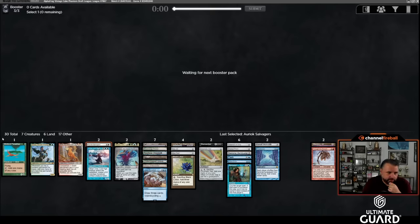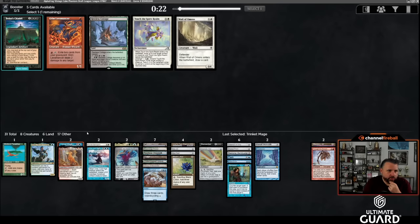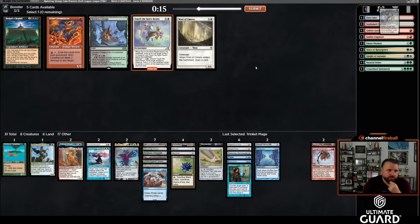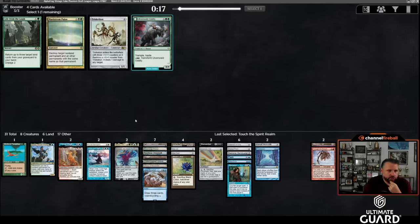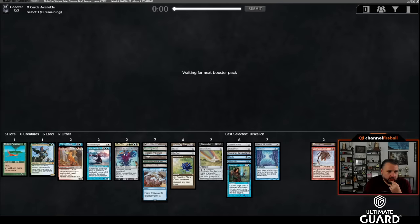There's the Salvagers! We're basically set now. Trinket Mage looks pretty strong in this deck — Tamiyo is also good if I get Displacer Kitten back. I don't really want Show and Tell; I'll take Trinket Mage. Trinket Mage is awesome here. I could take Touch the Spirit Realm but I'm not playing Restless Cottage. Triskelion doesn't do much for me, nor does Life from the Loam. Sure, I'll take the Triskelion — I don't know, maybe.